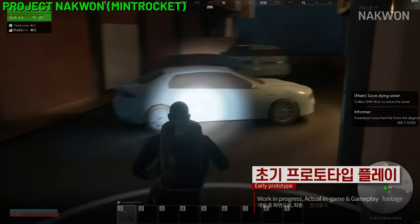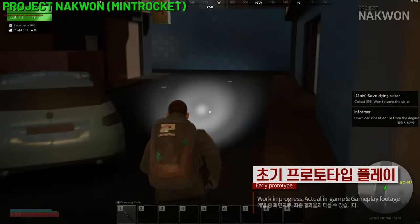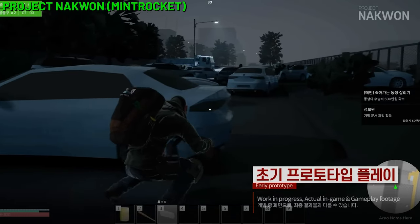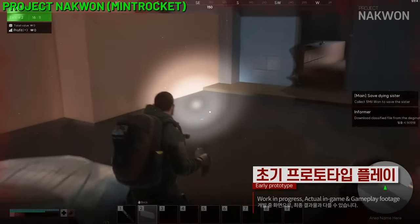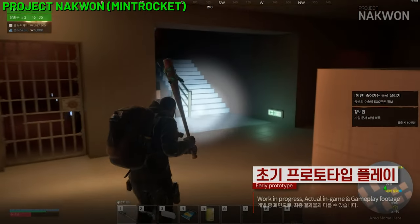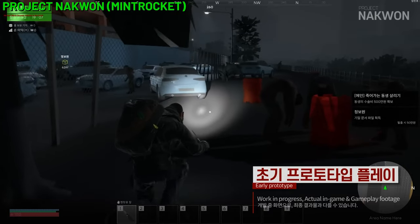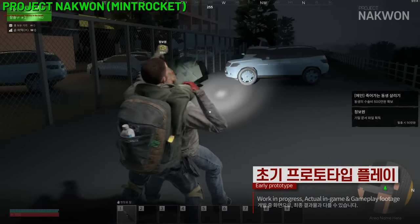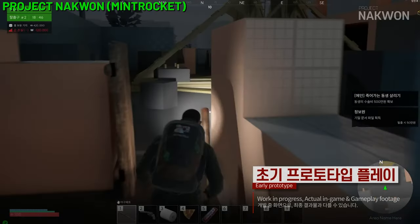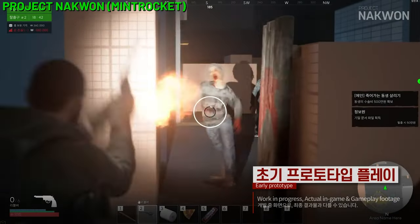Project Naquan is a third-person PvPvE game set in a dystopian Korean city. With an art style that looks a bit like Escape from Tarkov, the game's teaser video shows two players working together so it may be a co-op game. It also appears to include zombies as an AI enemy. The game is at pre-alpha stage and is being developed by Mint Rocket, which is a sub-brand of Nexon.